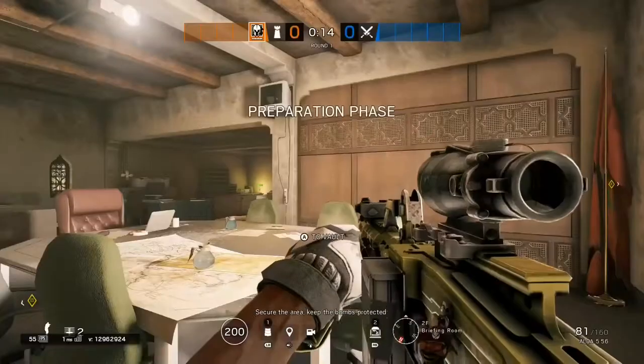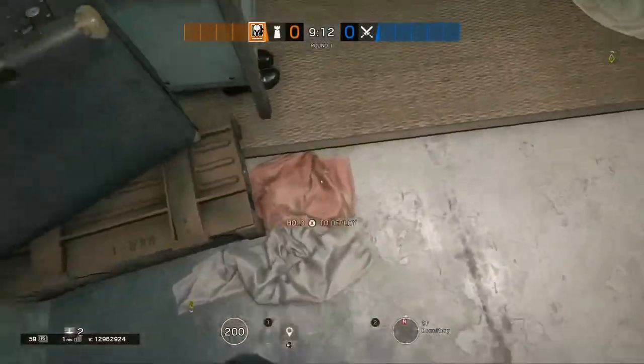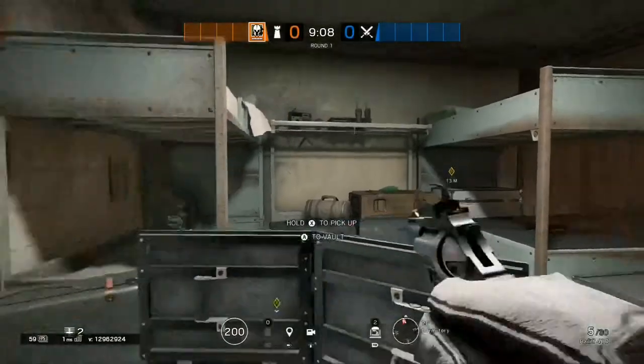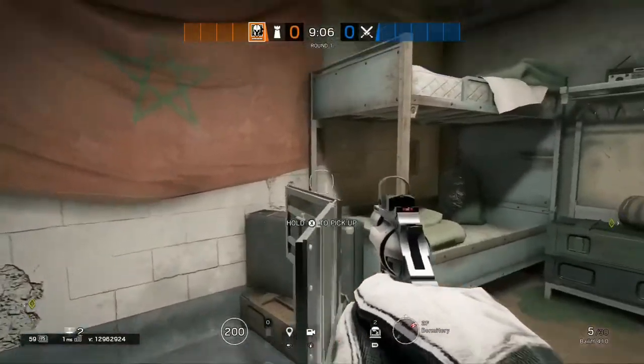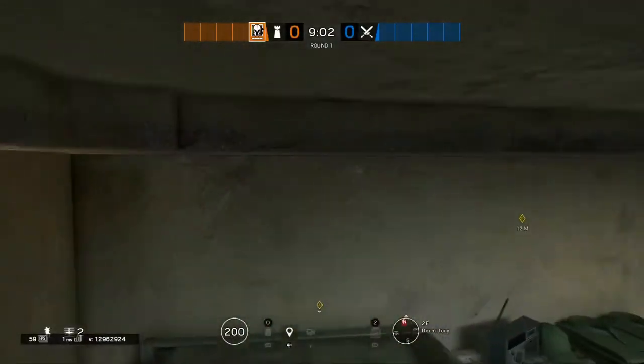First off, you want to get to Dormitory, which is not this room but this one. Then you place the deployable shield right there, and you want to go from the side of it and just go until it says vault. Get vault on top of it, make sure you crouch down and jump.